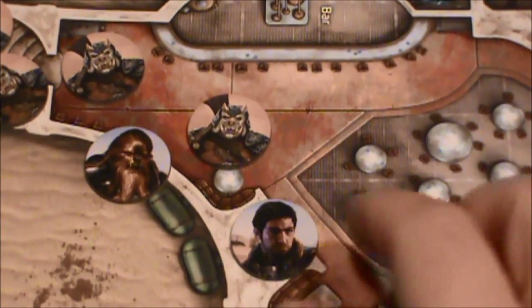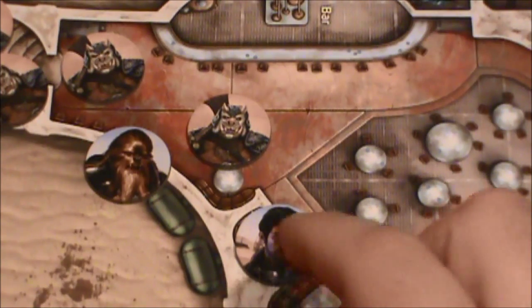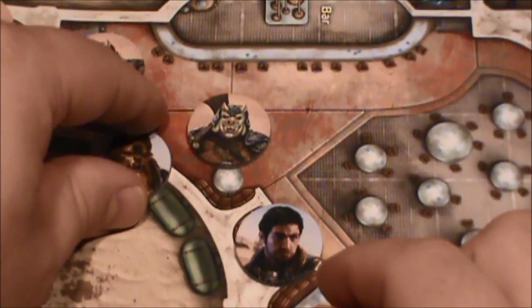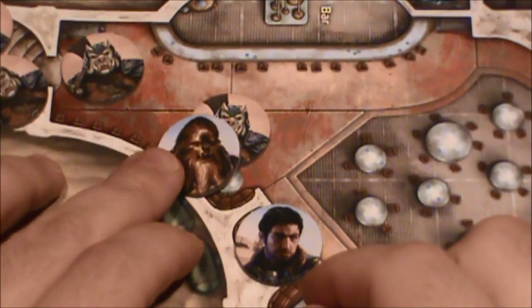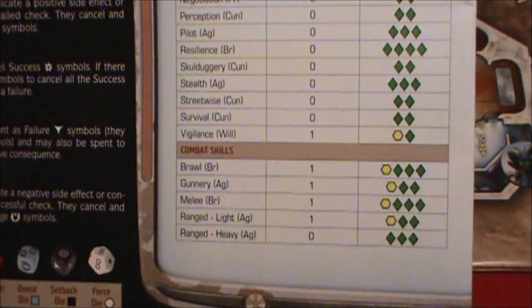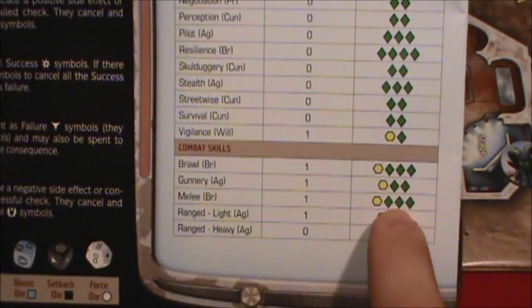The smuggler's shot surprisingly missed at such close range. He tips over the table and takes some cover behind it. The next one in a perfect position to attack is the Wookiee, jumping down from the rafters above with his vibro axe, going to try to land on this guy with all his force and cut him down. So it's a maneuver to drop out of the rafters and move in to engage with this Gamorrean, and we're going to make a melee attack. This is related to Brawn, so he's got a great pool here.